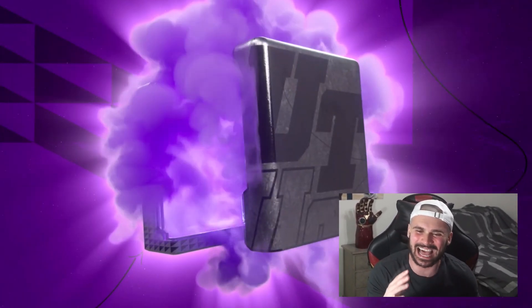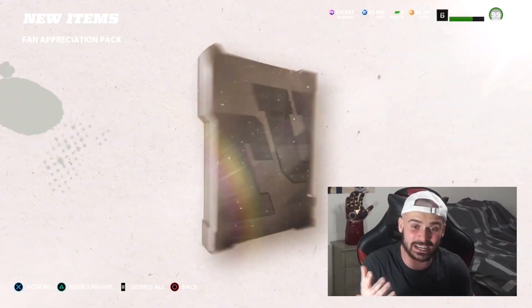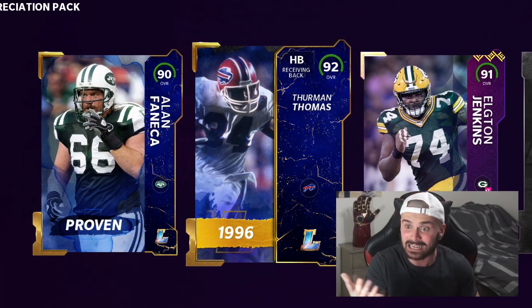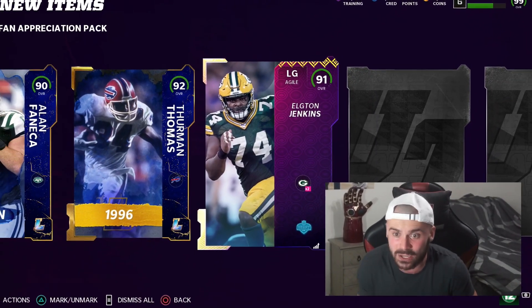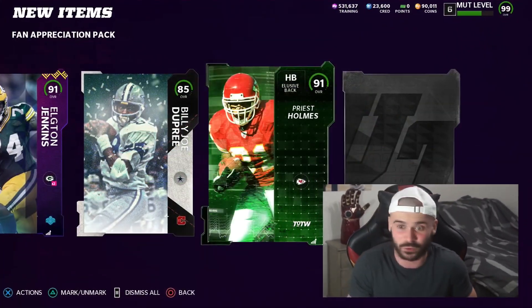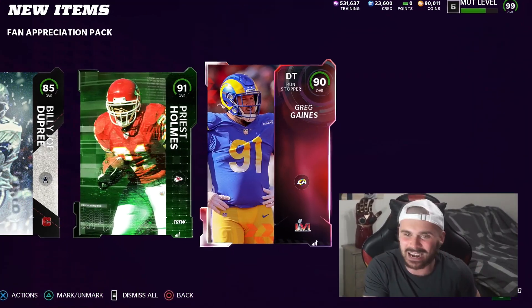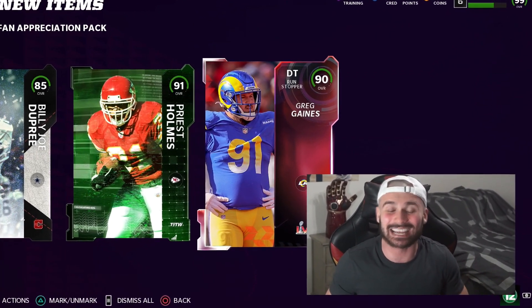Final fan appreciation pack. I don't think I could have asked for any better luck than we've had. 90 overall, Alan Fanaka. 92 overall, Thurman Thomas. And then 91 overall, Eldon Jenkins. Campus hero Billy Joe Dupree. Another team of the week - could it be something crazy? 91 Priest Holmes. And then we get the red carpet Super Bowl animation - 90 overall, Greg Gaines. I'll take it, man.